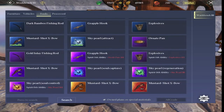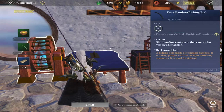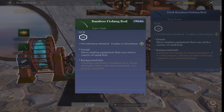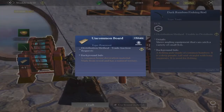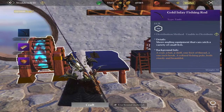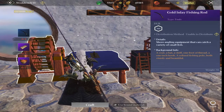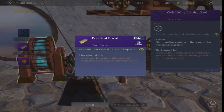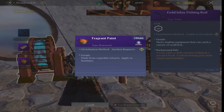Next we have the dark bamboo fishing rod. To craft that one we need bright paint, a bamboo fishing rod (so you do need to craft the original rod first), and uncommon boards. Lastly, we have the gold inlay fishing rod — for that you need the dark bamboo fishing rod, the excellent board, and fragrant paint.